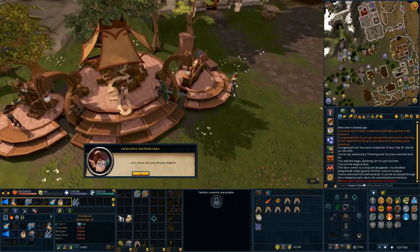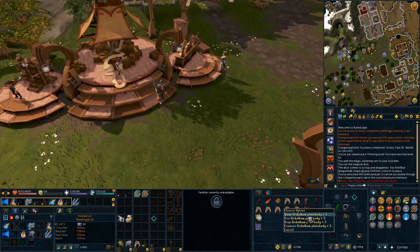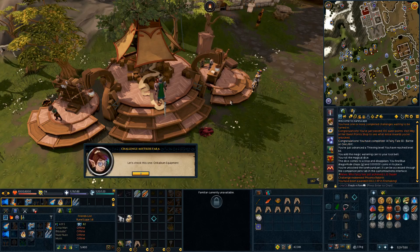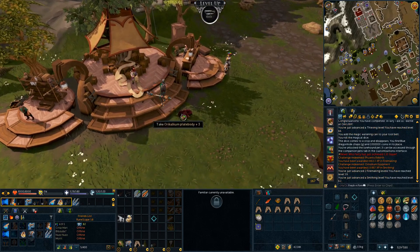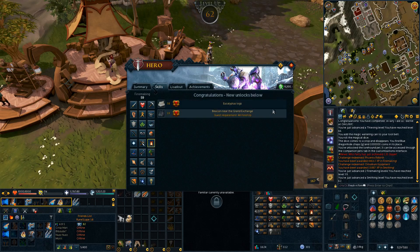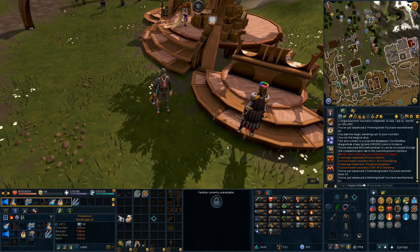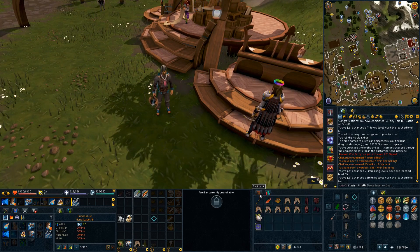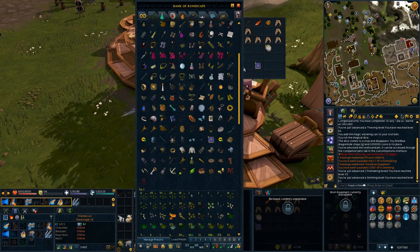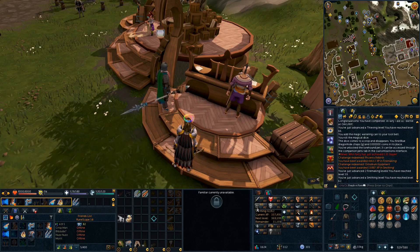Let me just turn in this challenge — Phoenix Rebirth. Oh my God, 44,000 Firemaking XP, and we smith some orichalcum. So we got two Firemaking levels from that, which is pretty wild, and one Smithing level, putting us to 62 Smithing and 59 Firemaking. That Phoenix Rebirth gave a lot of XP. I did that for one of the Master Quest Cape requirements and didn't even know I had a daily challenge for it. You guys can see I actually have the full orichalcum plus three set here besides the gloves — I have the bars for that in the metal bank.